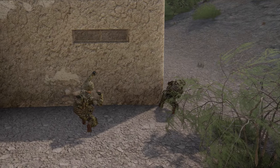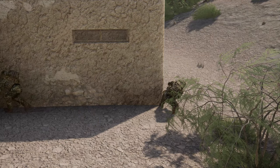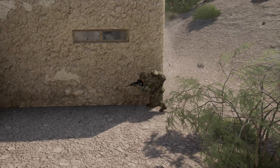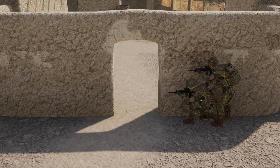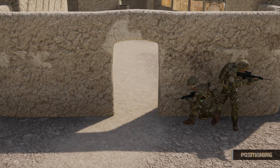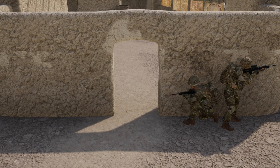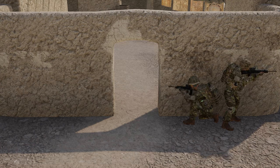En route to a room or building, look along the walls for any windows that need to be covered or that you can throw grenades into. A regular stack is communicated as 'stack' or 'stacko' — both units are positioned on one side of the entry point. You maintain the element of surprise, but you can only see into one side of the room.